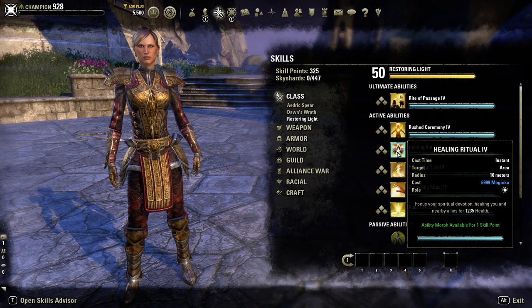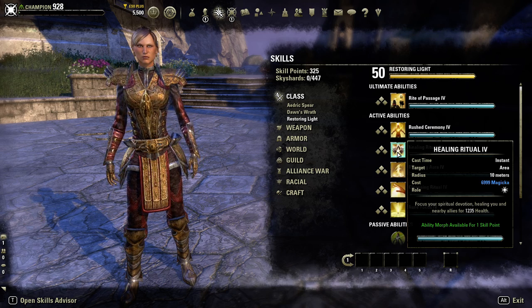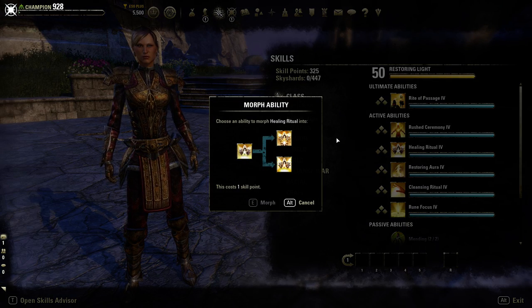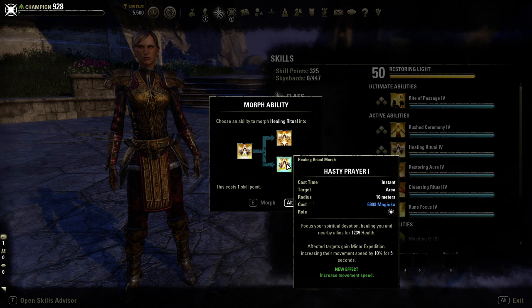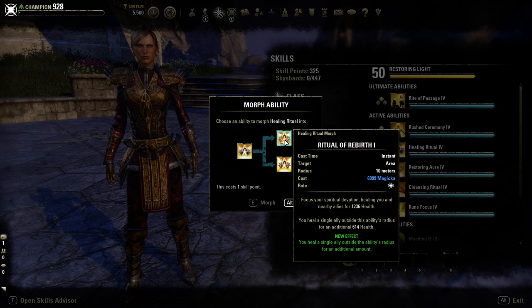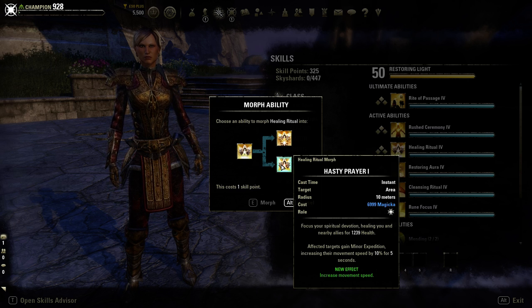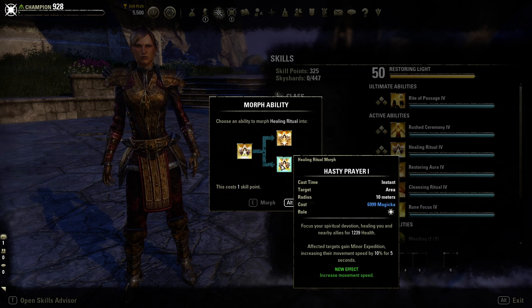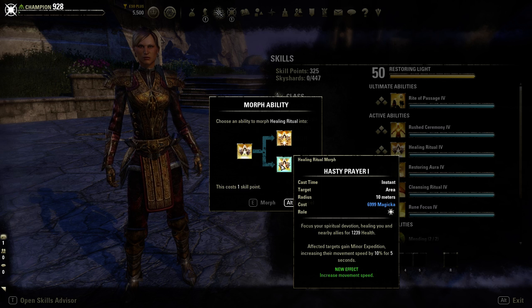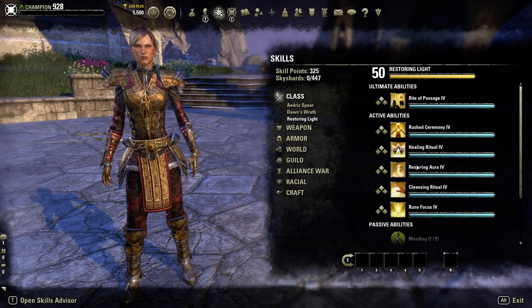Healing Ritual costs a lot of magicka - especially noticeable outside of Breton or light armor builds. It focuses your spiritual devotion healing you and nearby allies. The Ritual of Rebirth morph heals you and nearby allies within a 10-meter radius, plus heals a single ally outside that radius for an additional amount. Hasty Prayer morph heals affected targets and grants them minor expedition increasing movement speed by 10% for five seconds - great as an emergency escape tool.